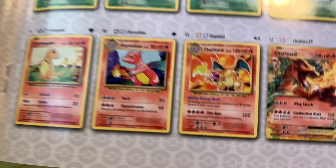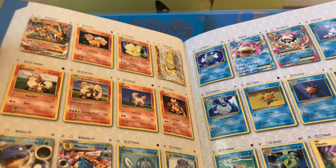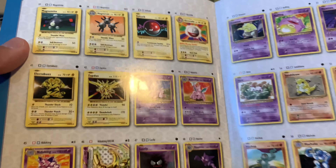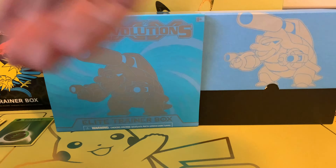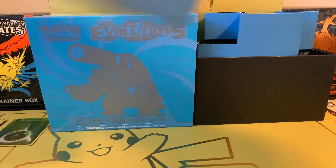Alright, let's check out the Player's Guide. It has all the EX cards and the base set, the Trainer cards. Hopefully we get this Charizard — that would be great. Even if we don't get a Charizard, hopefully we get some cool cards in the box. That's what I love about this set — there's a lot of cool cards to get. Alright, let's begin the opening.